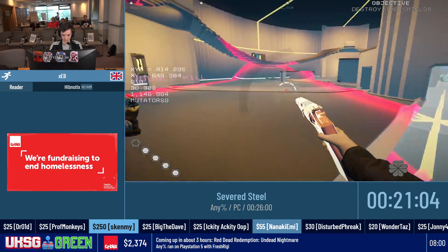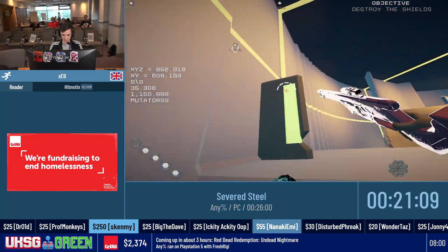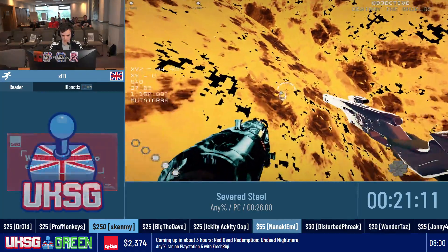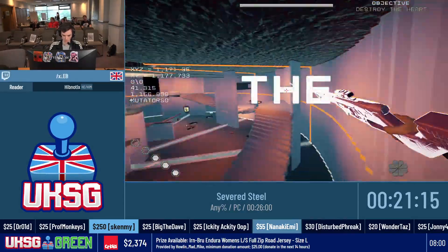You have these three objectives and you're meant to go through this portal, but what you can do is just pull a hole through here and shoot them through the wall with the very, very overpowered sniper.